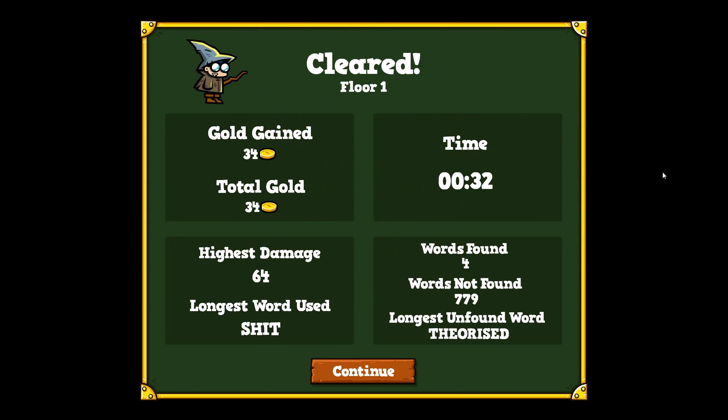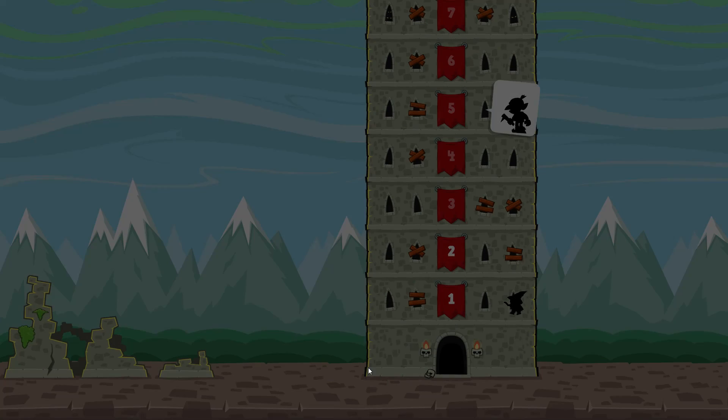Your character is just jumping up and down and doing a backflip. You get gold at the end of each round. I made four words — 779 points. 'Theorized' was a word, really! Longest word used... well, you know what, it works.